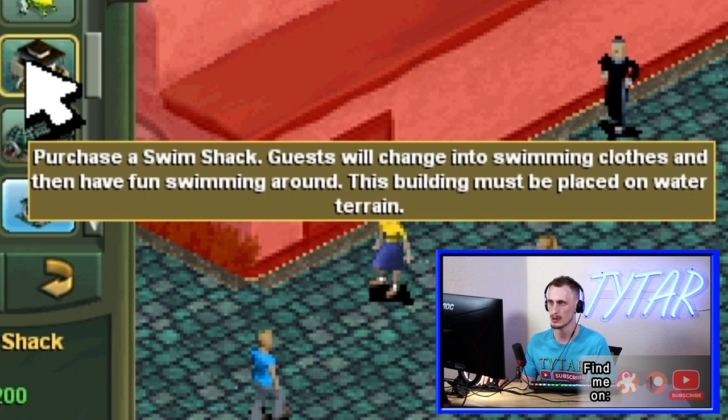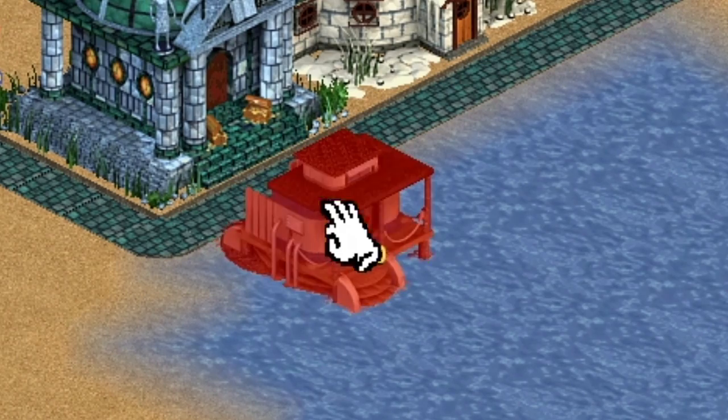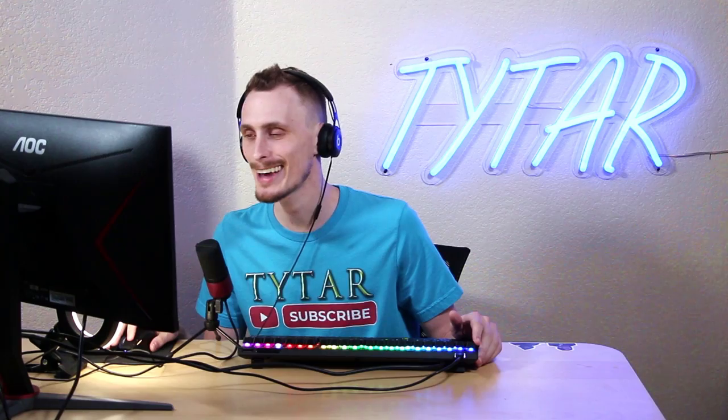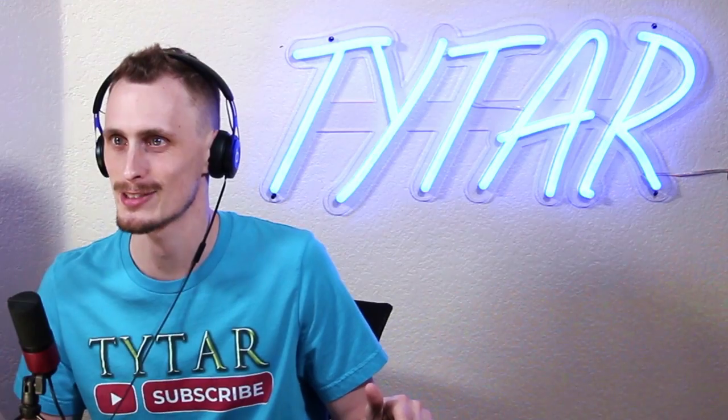A swim shack — what is this? Guests will change into swimming clothes and then have fun swimming around. This building must be placed on water terrain. And I suppose we just go like that so they can go swimming. Do we have our first swimmer? Someone's already swimming — that is so cool. Look at him go. Even as a kid I never used that building. That is such a cool, creative building.